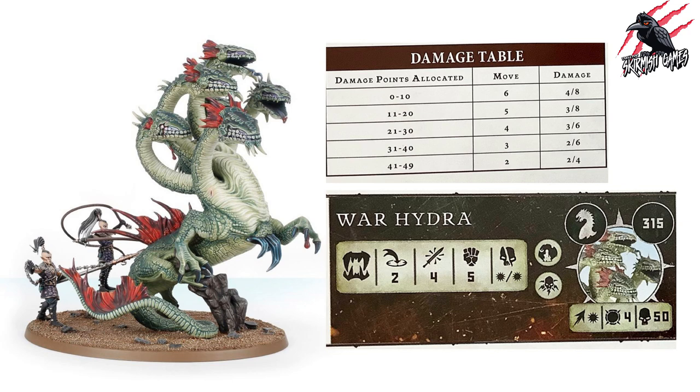Everything else on the fighter card is similar to other fighters. The War Hydra costs 315 points, has the Grand Alliance of Order rune mark and the gargantuan rune mark plus one more for its specific ability. It has a weapon range of 2 inches — claws and teeth — can make 4 attacks, strength 5. Starting damage is 4 on a hit and 8 on a critical, with movement of 6 reducing as damage is allocated.